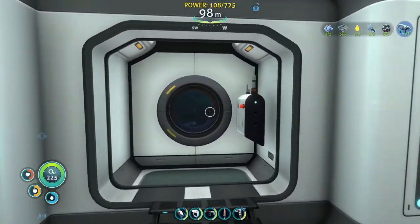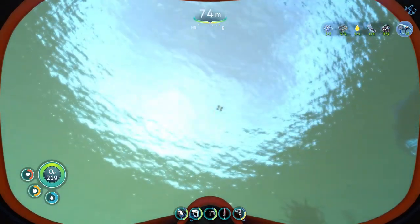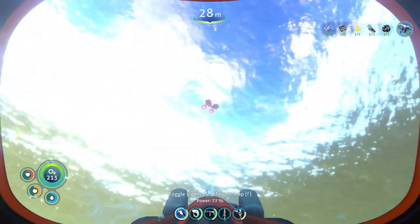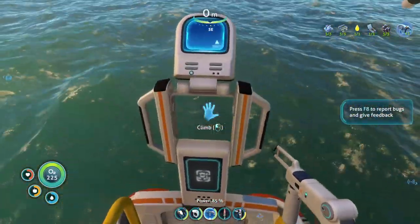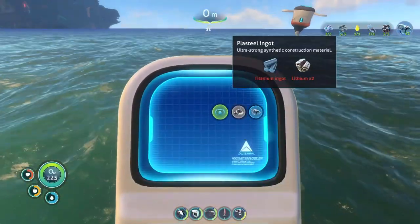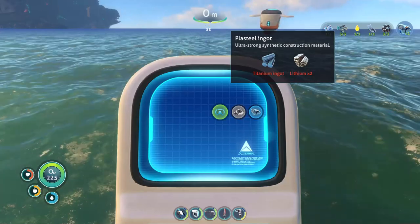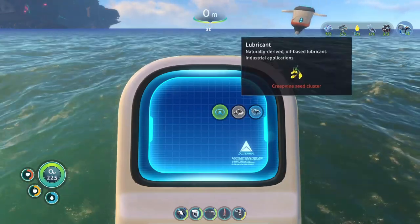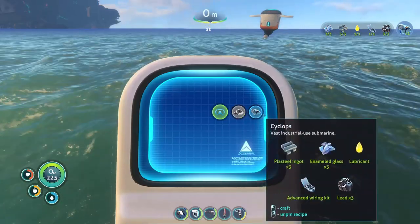Aurora — oh hell nah. But today, you may notice something: we have everything here to create the Cyclops, and we're gonna do it right now. I got everything ready yesterday when I was off camera. I basically had everything — I had to go out and mostly get the enameled glass stuff, stalker teeth, titanium, some scrap. I apparently had the lubricant, advanced wire on hand, and I had to get silver, but I mostly had everything.